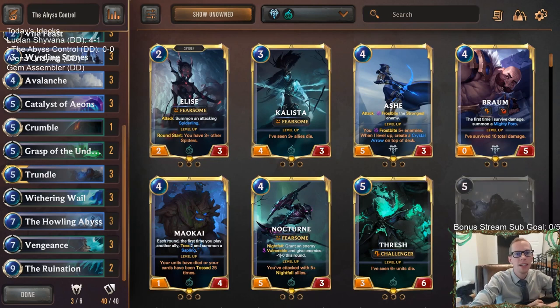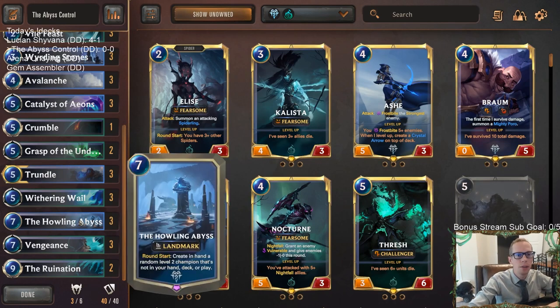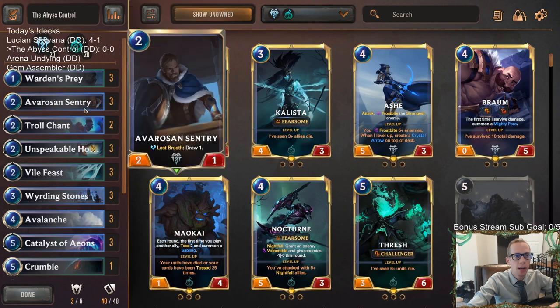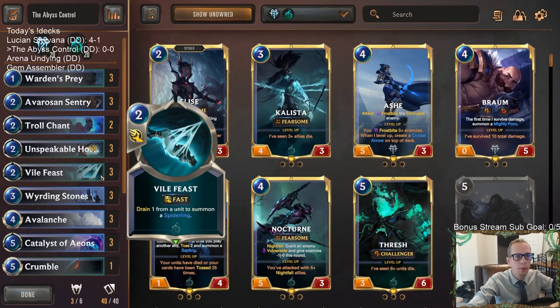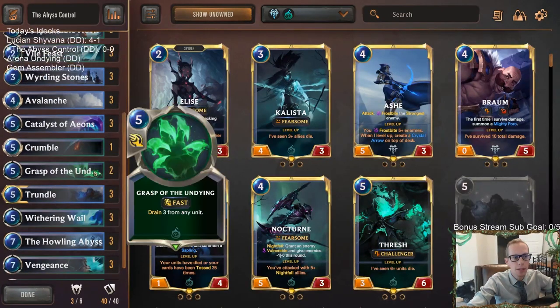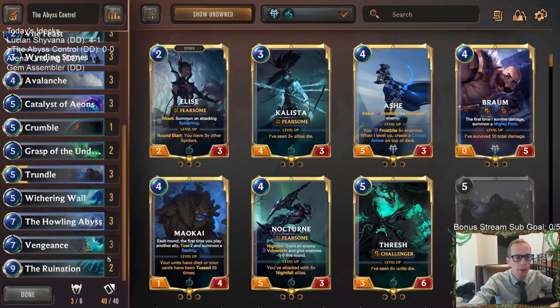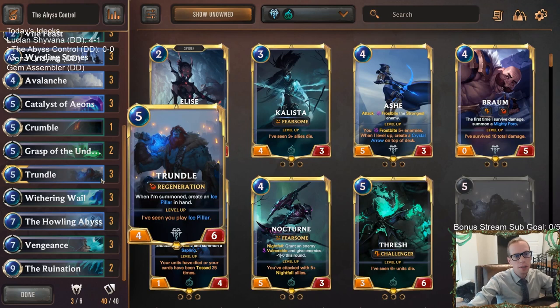Welcome everybody in Twitch chat and on YouTube for the Abyss Control. We are building a competitive deck around the Howling Abyss — that was our challenge with the donation deck — and we're playing it in Freljord Shadow Isles control, specifically a control deck to fight all the burn decks running around. There's tons of discard burn and pirate burn and decks like that. We have some good early blockers and lots of removal spells: Unspeakable Horror, Vile Feast, Grasp the Undying, Withering Whale, Vengeance, Crumble, Avalanche.